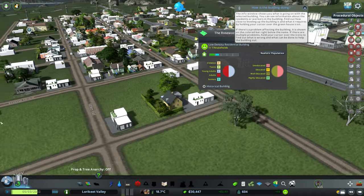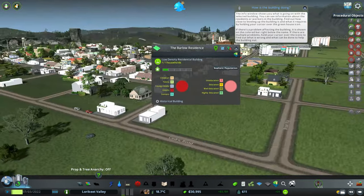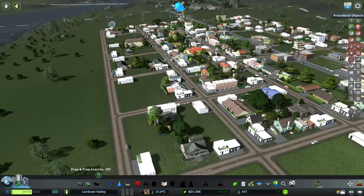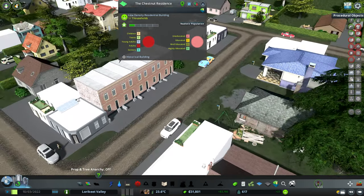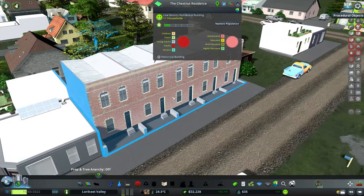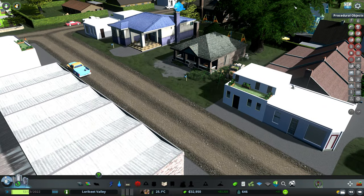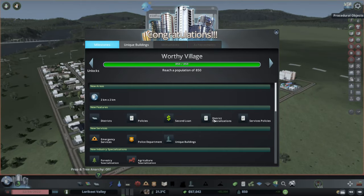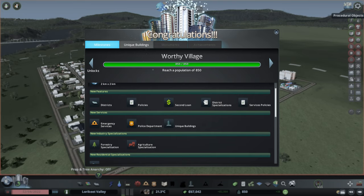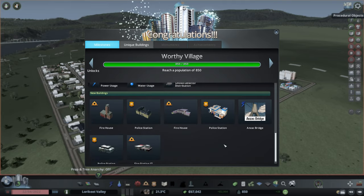I've got some strange buildings showing up here - just white. I'll have to have a look and see what buildings those are, because they're not really looking great. I like this building though - I think this is one of the assets I downloaded. Excellent - we've unlocked Worthy Village at 850 population, and once again we've got some new services, new policies, and new buildings.